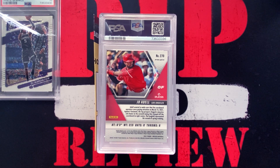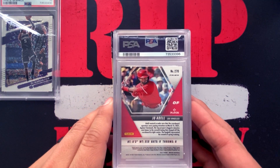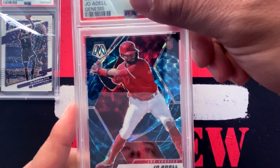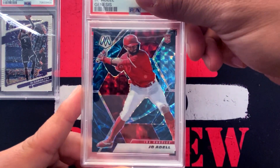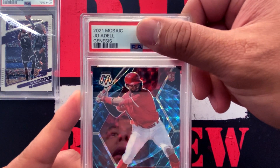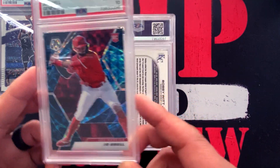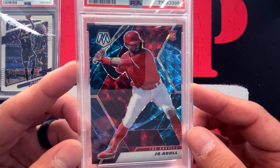This next one is a card of one of my favorite players — PC Joe Adell. You can ask me why: I've been following his career ever since he was drafted by the Angels, all throughout the minor leagues. This is a card I purchased off eBay. It's a 2021 Mosaic baseball Genesis — these are short print case hits. This one got a gem mint 10! Let's go for the PC — a Joe Adell Genesis short print.